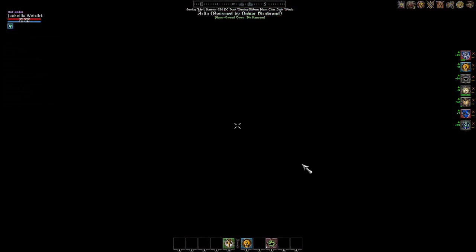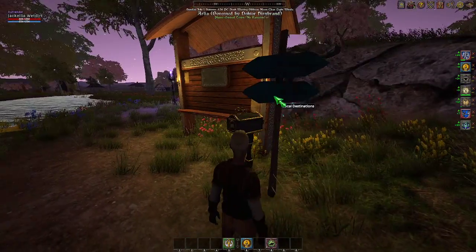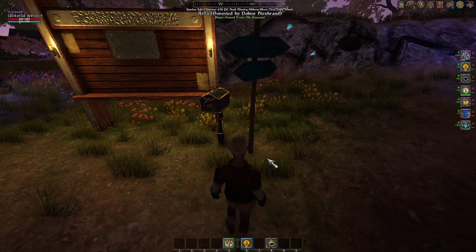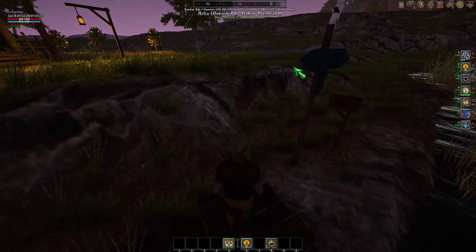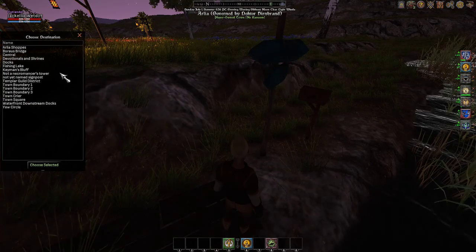Typically there's one on the docks of near every town. This is a green one that's built into the town — it came with the town, not one that was purchased. Same with small docks; this is a default one. Every POT with this template will have a fast travel signpost in that location.